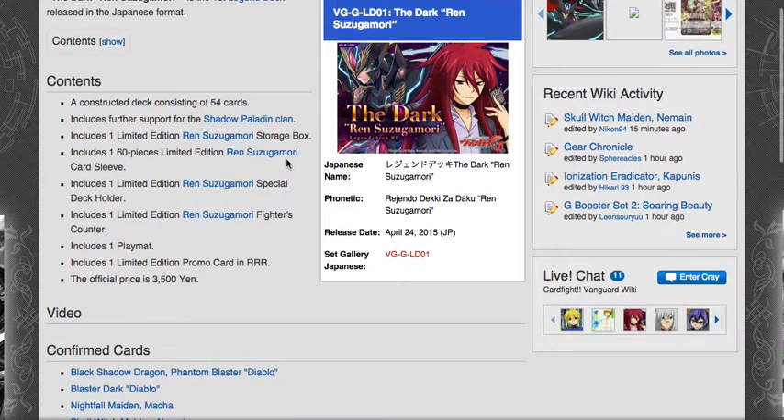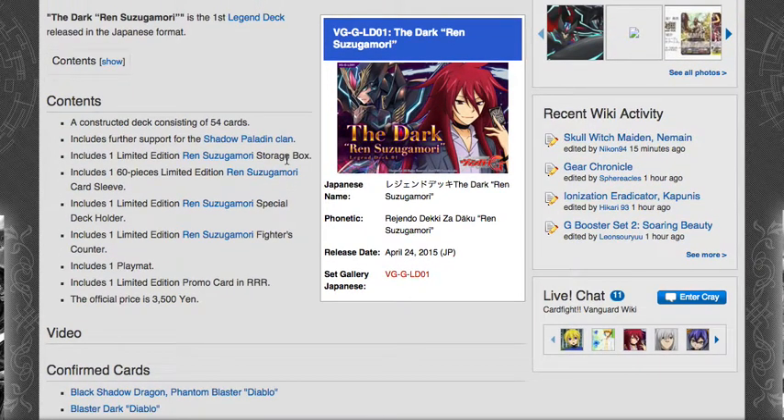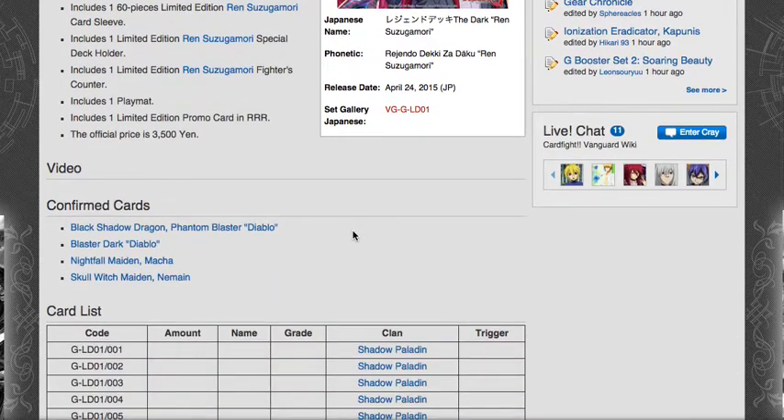It looks like we might get some more trial decks with all the old characters, because with Legend Decks, the decks come with 54 cards — so probably four of them will be stride units. The contents also include a storage box, limited edition sleeves, deck box, fighter's calendar, a play mat, and a limited edition promo card — Triple R.